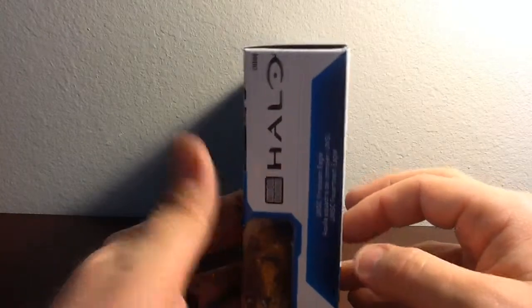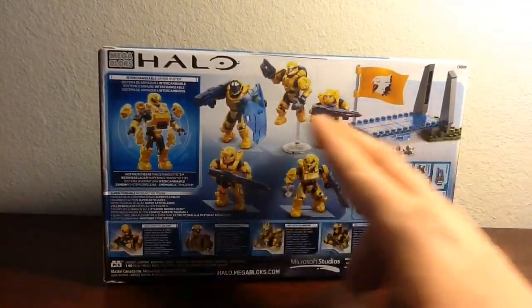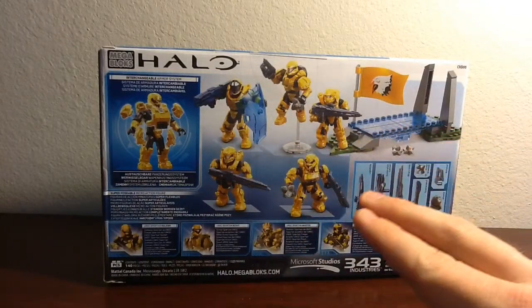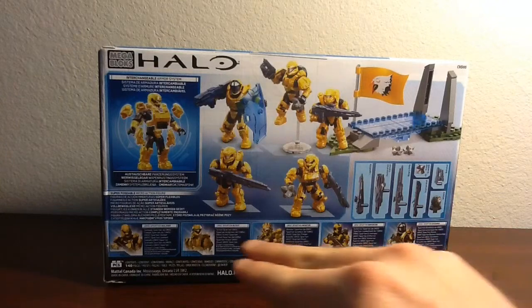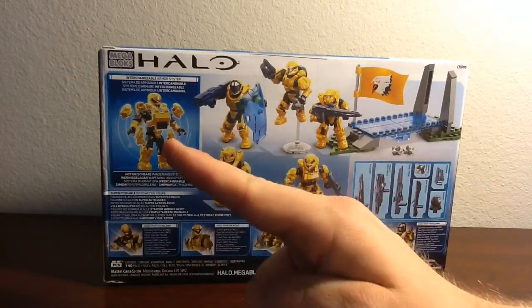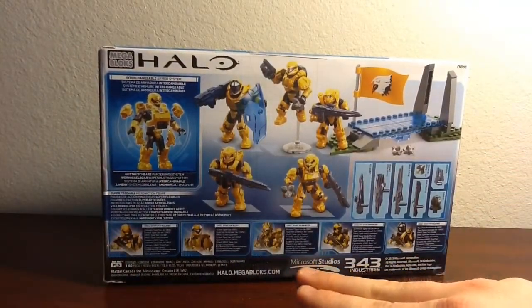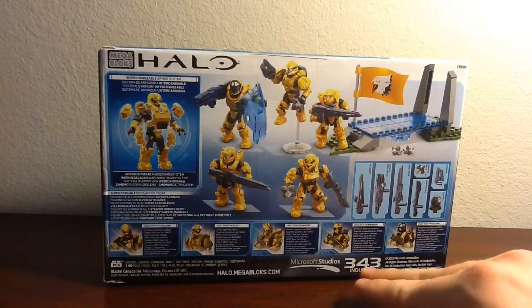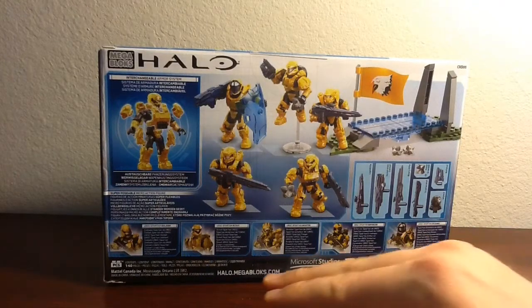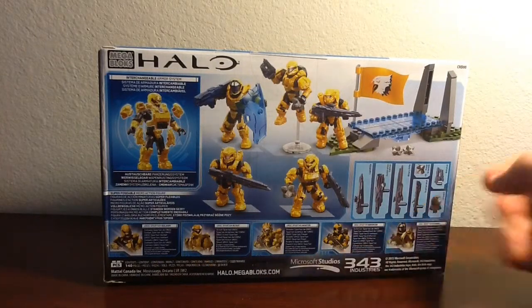On the side, it just tells what the set is in different languages. On the reverse side, it shows the contents of the entire set, including the figures, what the pieces build, along with weapons, what kind of figures we get, along with a note that this has the interchangeable armor system. Right down here it says Microsoft Studios, and it also very clearly says 343 Industries. There's more information on Halo.Megablocks.com.